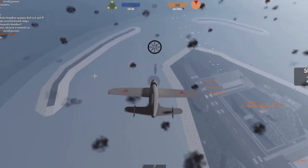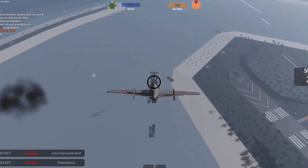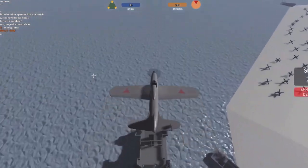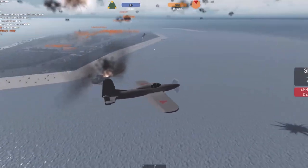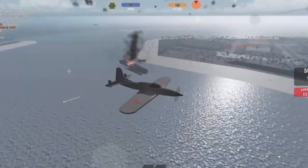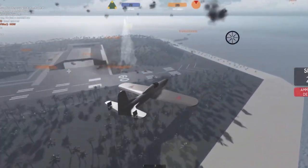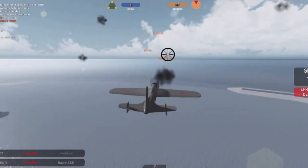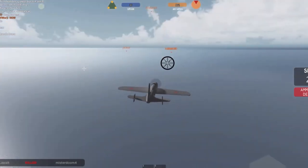The dive bomber carries one bomb and travels at around 200 studs per second. Its job is to dive and bomb — you're more likely to land the bomb accurately by aiming in the dive direction rather than flying by and dropping it level. When you drop the bomb, pitch up as hard as you can so you don't crash into the ship or water. Then return to your carrier, resupply, and continue the cycle. Be aware of anti-aircraft guns since you must enter their line of fire to drop bombs.